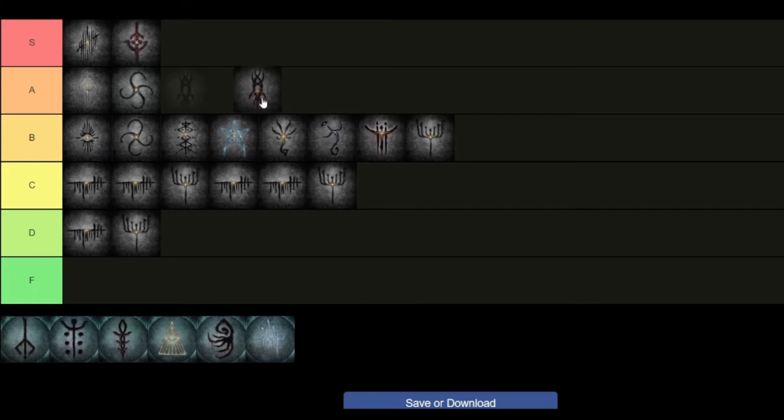Next we have Urdent Writhe. This gives you plus Quicksilver bullets when killing with a Visceral attack. It's good for early game when you're broke and don't have any Blood Echoes — you can just farm a bunch with this — but it's not that good otherwise. I'll put it better than Formless Urdent, and better than Guidance as well. I'll put it here.